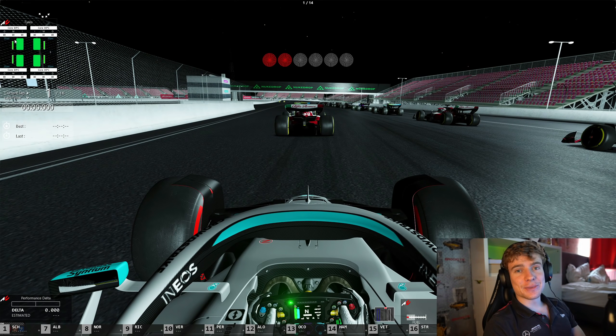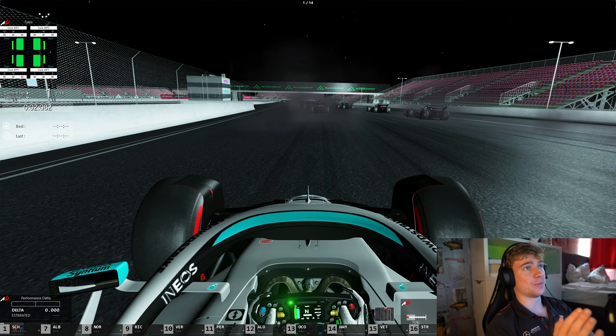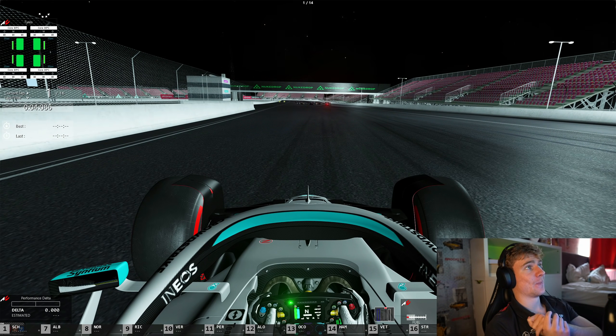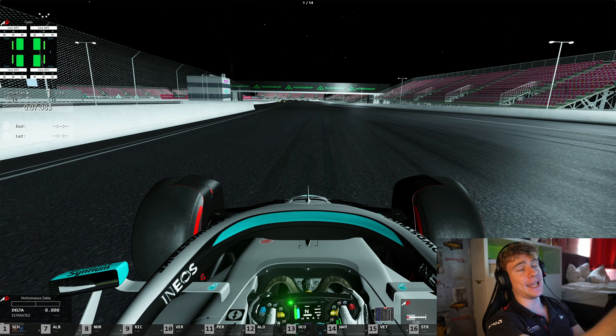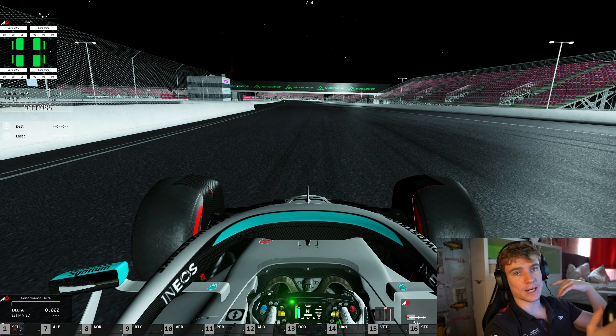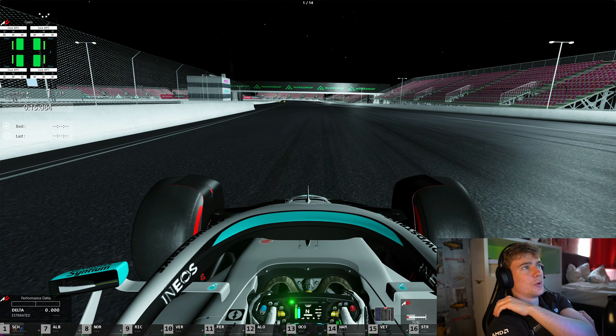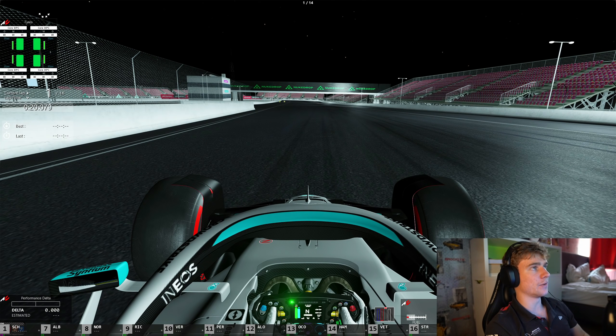Welcome back to a brand new Assetto Corsa video. Today we're racing around the 2023 Las Vegas Grand Prix track. This mod was made incredibly fast — on the day the announcement was made, Nuke Drop instantly created this absolute masterpiece. This is the actual track they're going to be racing on. My last video was on the Champ Car 2007 track.